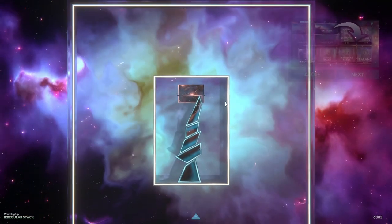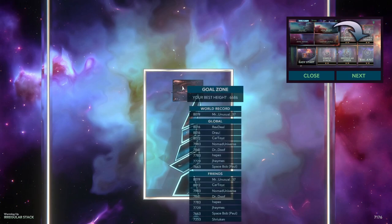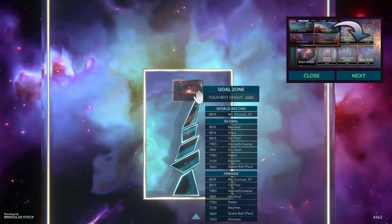And that's given me a score. We can see that my best height is 6686. Where does that place me on the leaderboard? I'm not even on the leaderboards with that score — it's not good enough. The lowest score on my friend's leaderboard is 7,253.